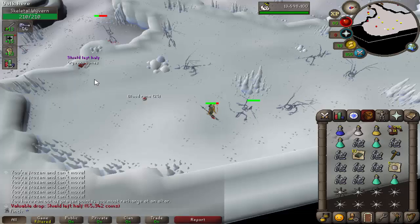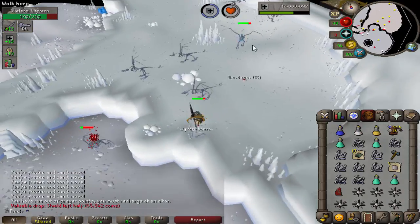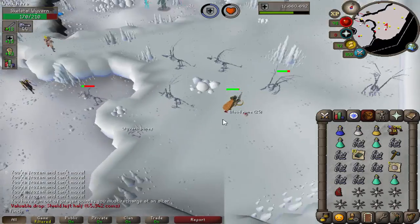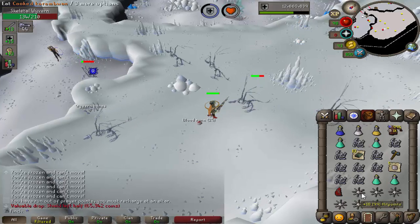That dropped on the floor, and I'm not going to lie — for a second I thought perhaps that was an Abyssal item, but of course it's not. Shield left half. That's pretty rare. I'll take it.